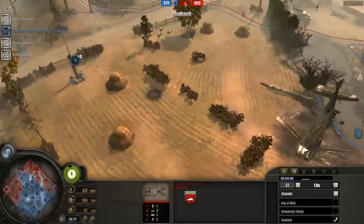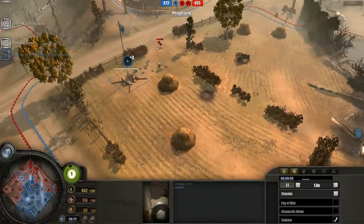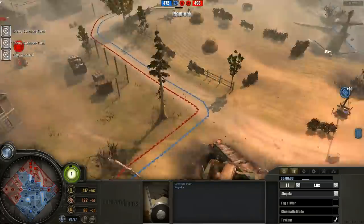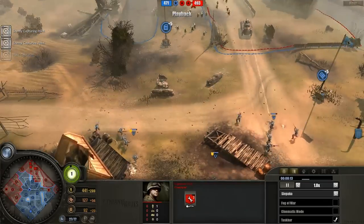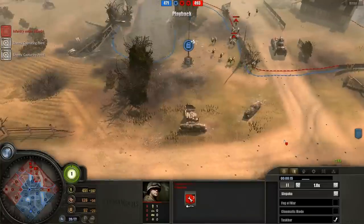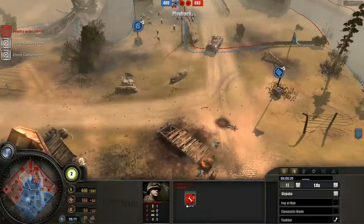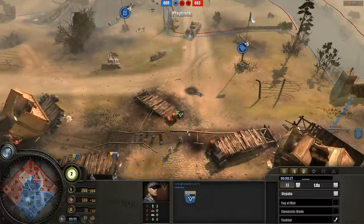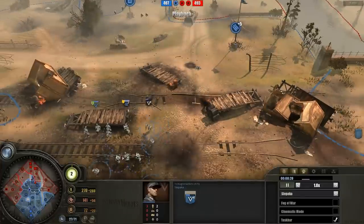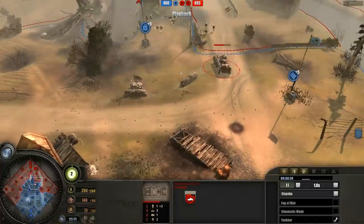The Wehrmacht, with that impenetrable defense, has managed to cap away the points over here, denying the Americans from their points. The Americans got an engineer squad with a mine sweeper, revealing the mine on the ground. This is what you usually see in more expert-like games, and I'm feeling really at home with this replay. It feels like something I would do as either the Americans or the Wehrmacht in terms of strategy. It also feels like a replay I would watch back in 2.601 or before that — very familiar and nostalgic.